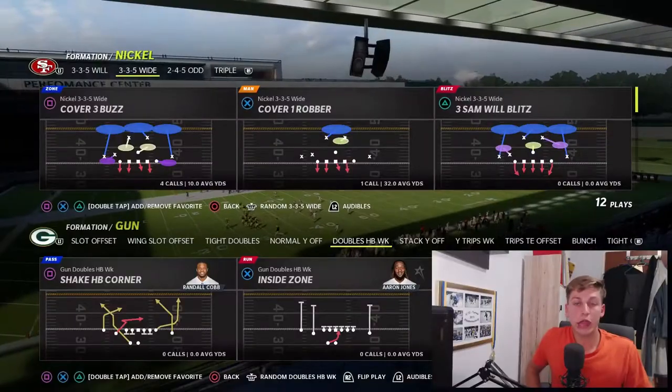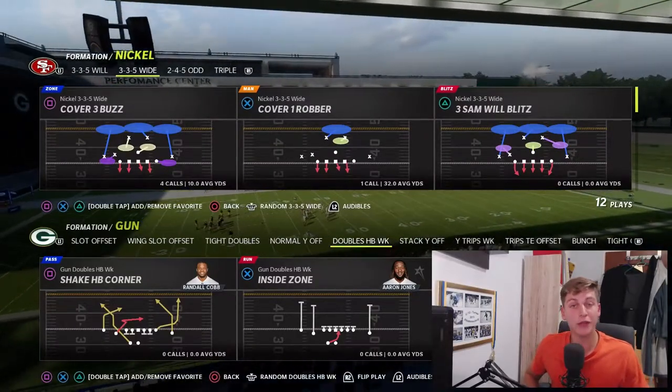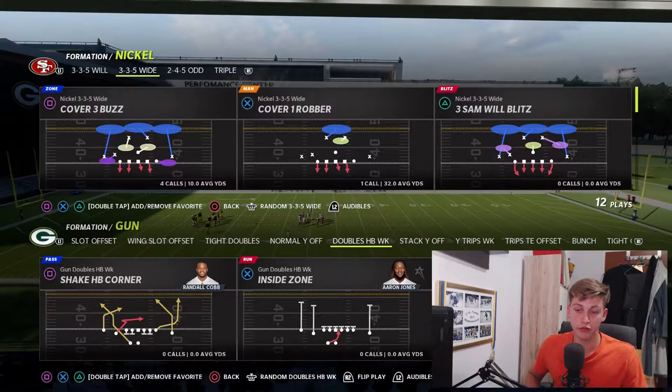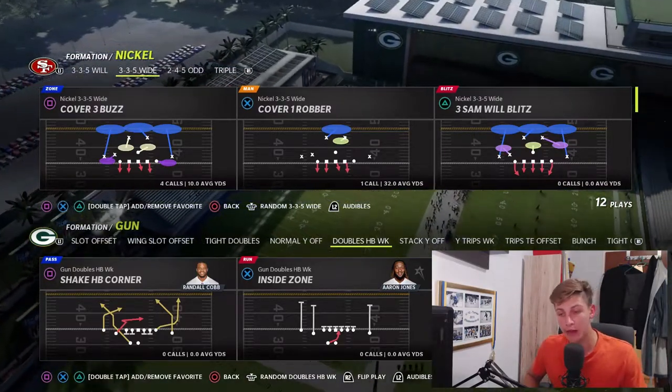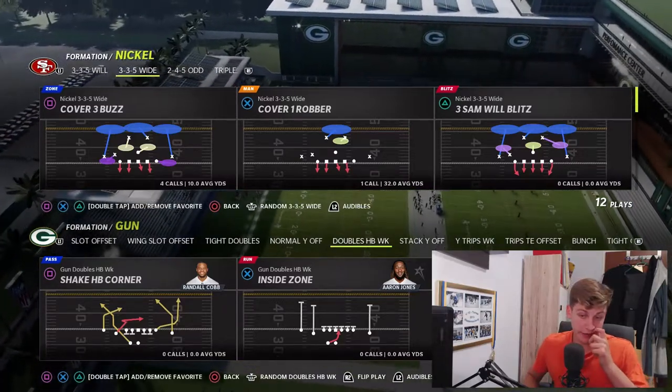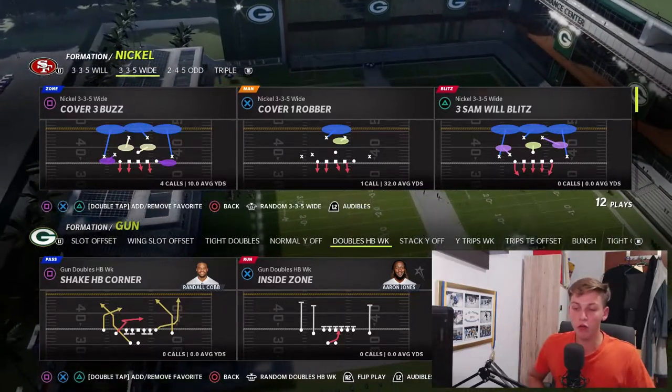If this is your first time watching any of my videos, I'd greatly appreciate it if you could subscribe to the channel and leave a like if this is helpful. Now, the play I'm talking about is out of the Gun Doubles HP Weak formation, which is in the Packers playbook, the Falcons playbook, and also the Titans offensive playbook. The play we're looking at is Shake HP Corner.